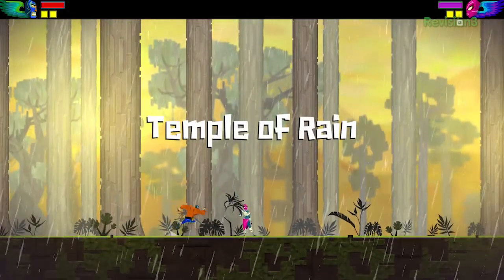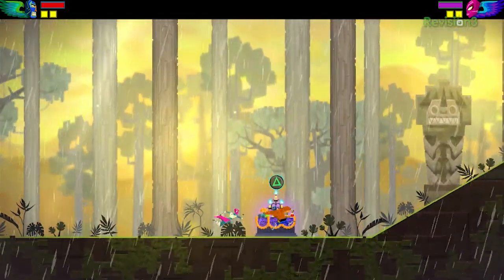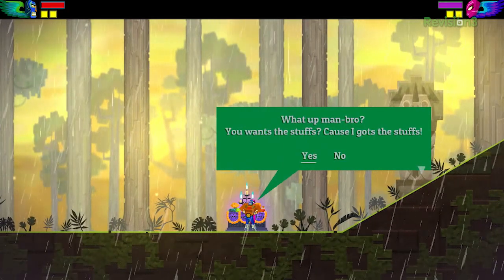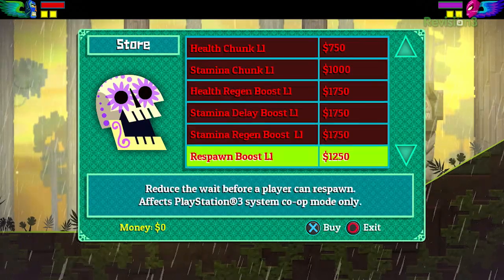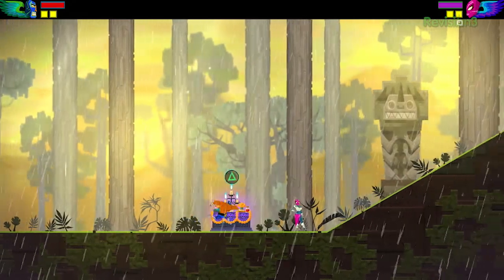The game is set in Mexico. We draw a lot of the inspiration for the different areas, the different characters, the bosses, and the environments from Mexican folklore and Mexican culture. Here's a Day of the Dead altar — that's our save point, but it's also like a store where you can go in and buy stuff. We don't have any money yet.